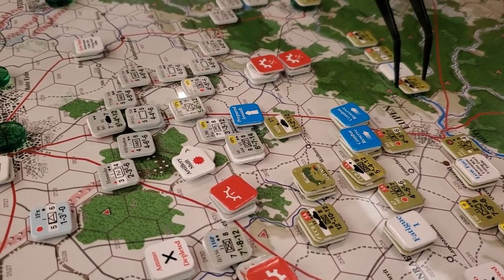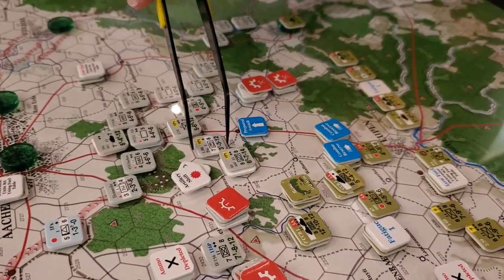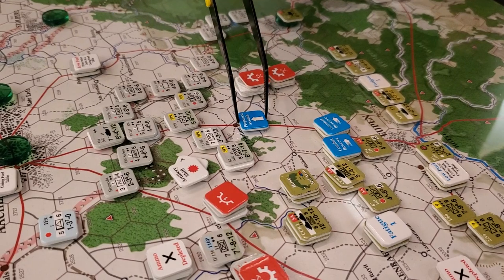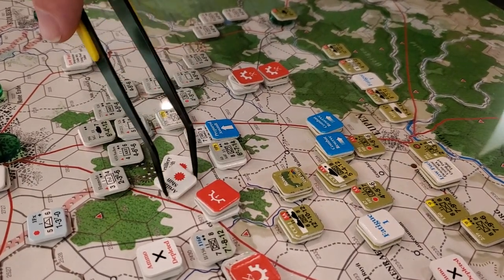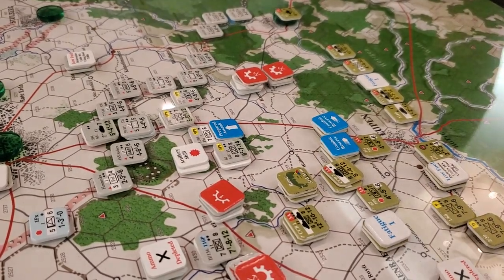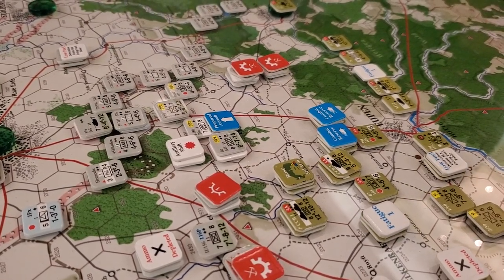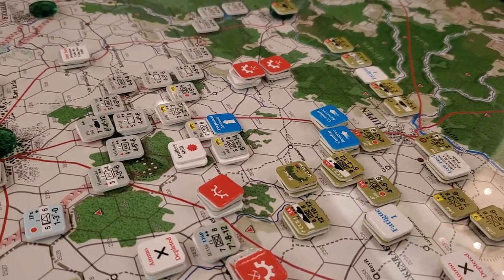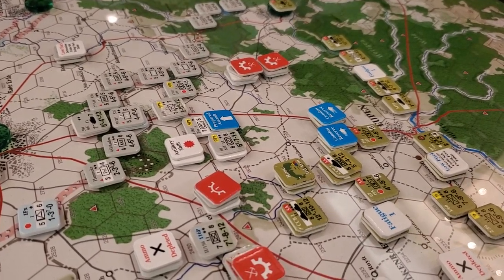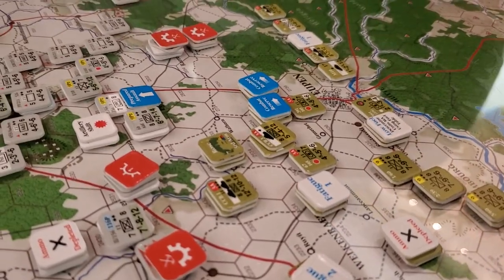Is this the ninth Panzer Division? Yes, it is. I've got my seventh army leader Brandenburg, stacked with the ninth Panzer HQ, which gives me up to two column shifts. So I'm going to take those two column shifts back to the left to be a four to one. No multi-formation, no over-stacked hexes. We end on column K — no benefit, no benefit, because he's over there. So we're four to one, now we get into DRMs.